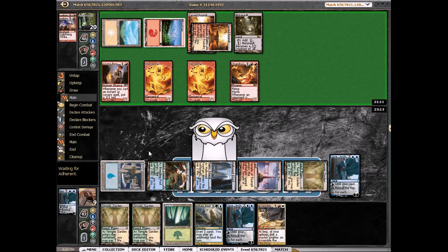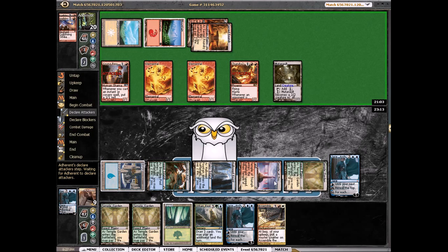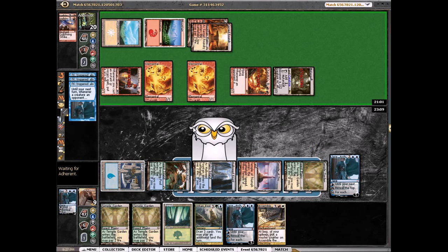Does he have a War Leader's Helix? Chandra's Phoenix — that's good, that means I'm taking way less damage than I thought. So we're taking three, going to six. Still not the best shape.